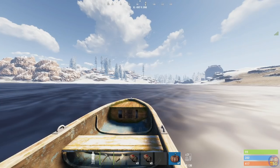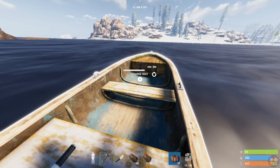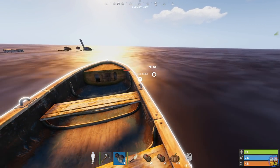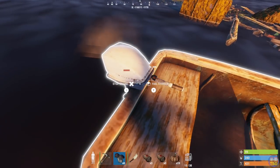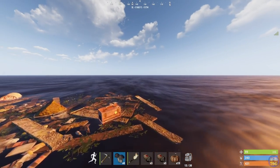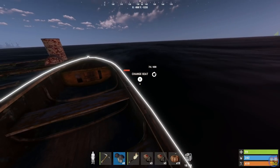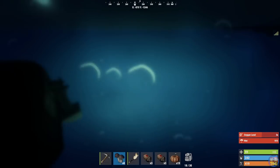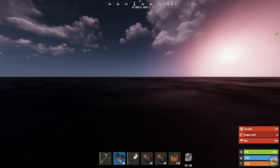Boats can't be crafted, but are instead found spawning naturally along the coastlines, so just grab some low-grade and go in search of a boat. You can then push it into the water and use it to head out to sea. There are two types of boat currently in Rust Console Edition. The first is the standard wooden boat, which has a small box for storage located at the front and is pretty quick and nimble. It does have a tendency to capsize from time to time, but this can usually be fixed with some vigorous pushing and jumping up and down. If you find yourself drowning, just jump back into the capsized boat and out again.